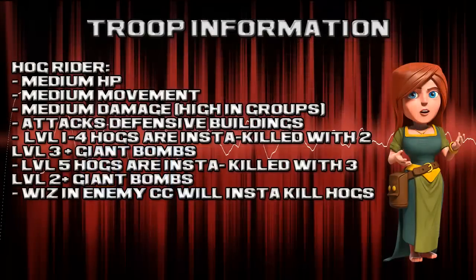To use any strategy effectively, you need to know what position each troop has in the strategy. Hog riders have medium hit points, move at a medium pace, and do medium damage, however they do high damage in groups. Hog riders only attack defensive buildings. Level 1 to 4 hog riders are instantly killed by 2 level 3 giant bombs. Level 5 hog riders are instantly killed by 3 level 2 or higher giant bombs. Also, be careful of wizards in the enemy clan castle, as wizards will instantly kill any hog rider.